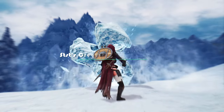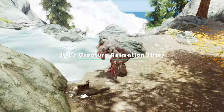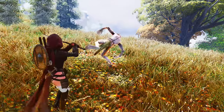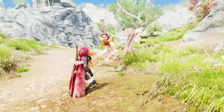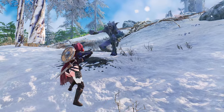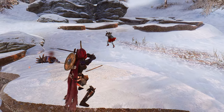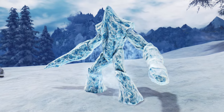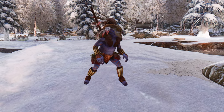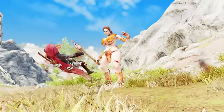Moving on to the fifth mod, if you're looking to diversify the animations of creatures in Skyrim, check out STST's creature animation series — more accurately described as attack animations. Creator STST has crafted a collection of unique attack animations for various creatures, including the Frost Atronach, Troll, Werewolf, Falmer, Giant, Lurker, Reekling, and Goblin. In total, there are seven different animations to enhance your creature encounters.